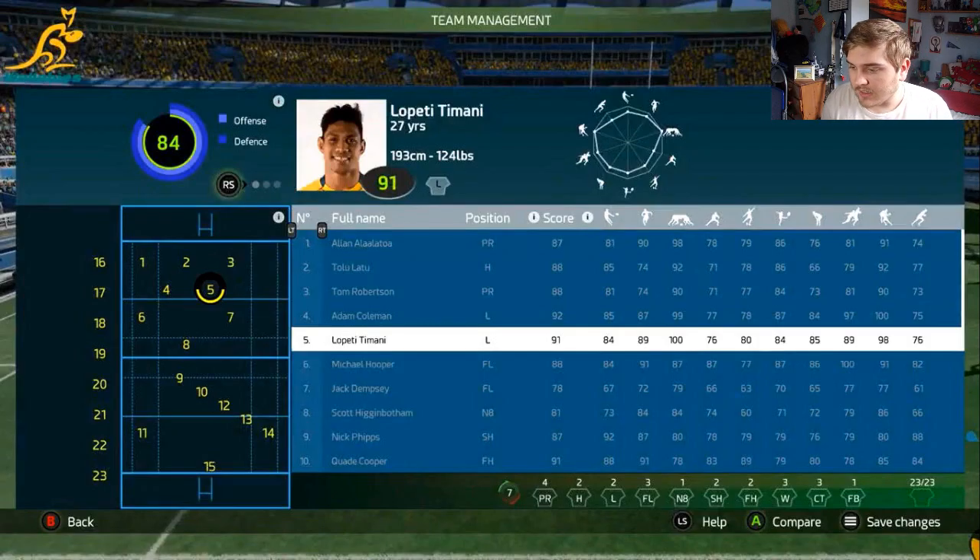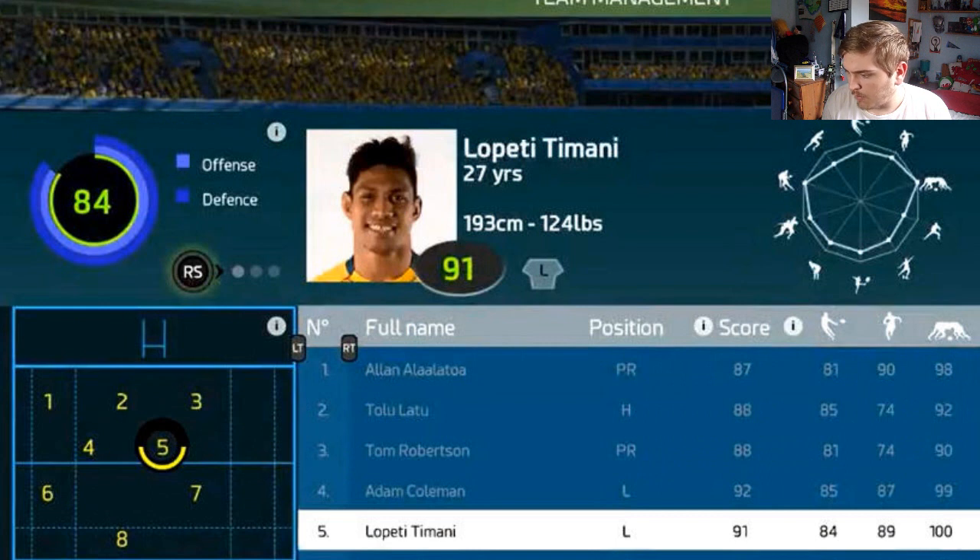The first screenshot is the team management screen. If you look at it in depth, you can actually change all the positions and everything. All the players and positions are officially licensed. You can see the ratings as well — we've got Lopeti Timani who is 91 rating. Going by the chart I think he's best at Scrummaging, though overall he's 84.